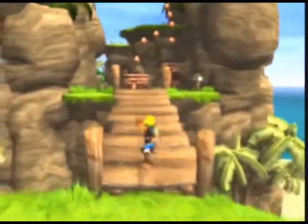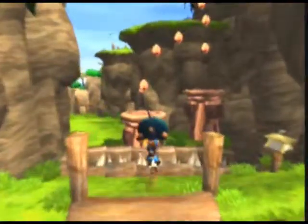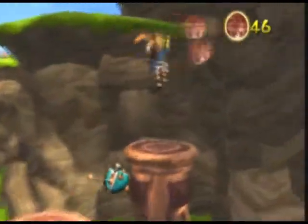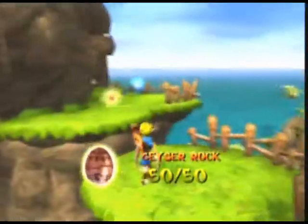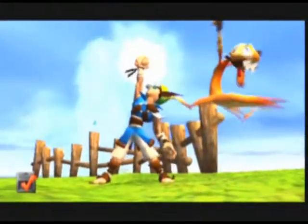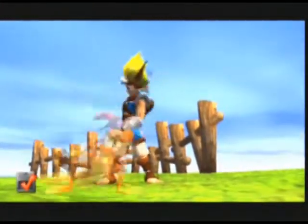Are we close to getting all the Precursor Orbs? I think so. I think once we collect these ones, we'll be done. Yep. Geyser Rock, 50 out of 50. And the fourth and final Power Cell on Geyser Rock.